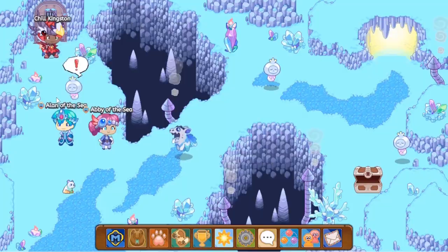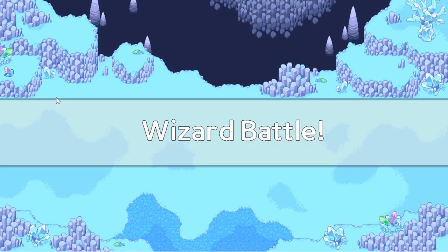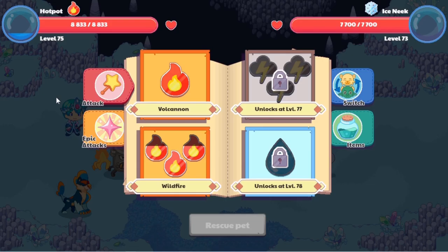Let's equip this pet and head into a monster battle. In order to test this pet, we're going to do a monster battle in Shiver Chill Mountain against an ice type pet. Over here we have an I-Sneak, so let's just go into battle against it and see how the Hotspot does. It's level 75 versus level 37. This pet can cast Wall Cannon, Wildfire, Torrent, and Unlimited Power. So now we're fighting an ice type pet — let's use Wall Cannon.